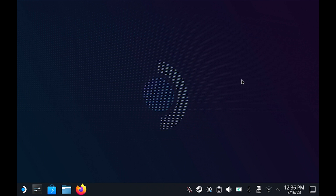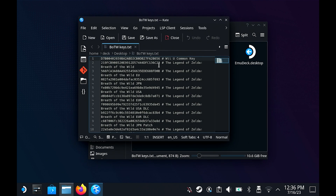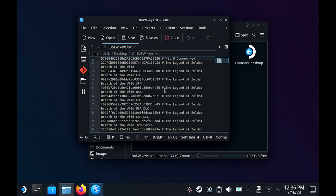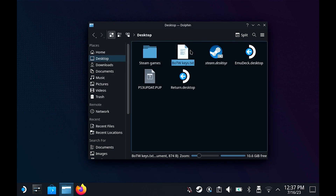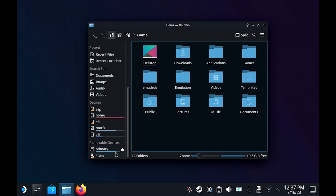It's honestly fairly simple — pretty much the exact same process as doing the WUX files with the keys. On my desktop I have the Breath of the Wild keys here — these are the correct keys, I know for a fact they all work and will get the US ROM working on Cemu. I already copy-pasted them into the correct folder, but I'll show you where to go. Go to Home — if you have EmuDeck on your SD card, go to Primary where your SD card is.